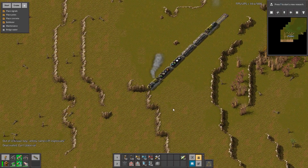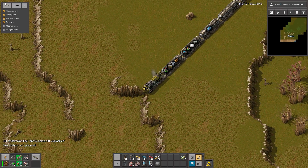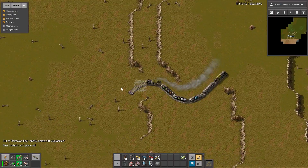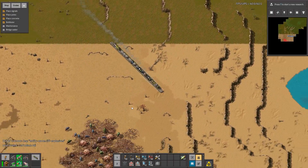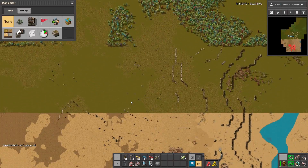I guess we need the cliff explosions. So let's put a few of them. Are they gonna work? Yes — it's even working with the cliffs! But it doesn't work with the biters, so we have to be careful.